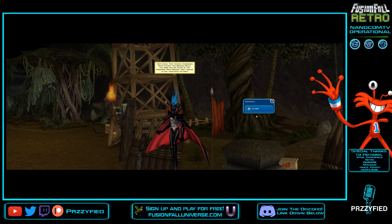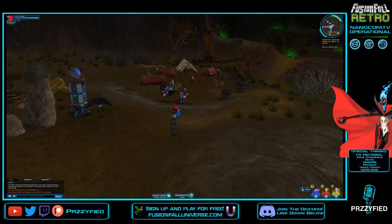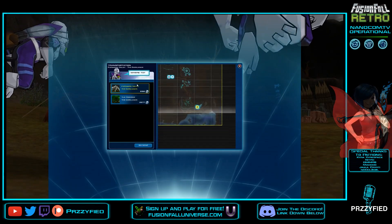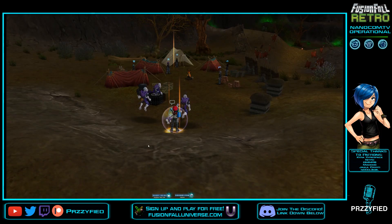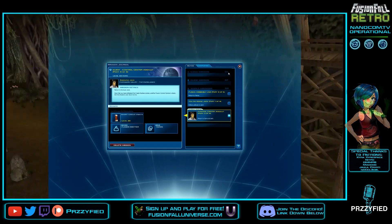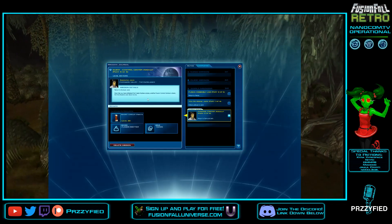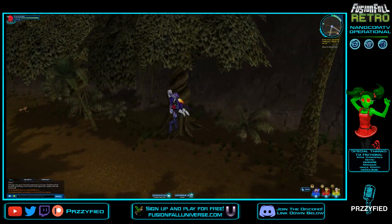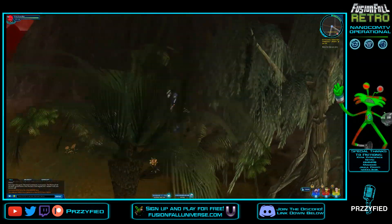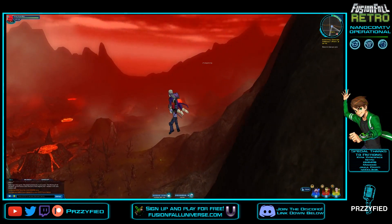Let's go back to Forsaken Valley because we've got to return our Control Center quest, our pickaxe, and talk to Tetrax. I actually didn't realize that the whole Control Center thing — we've shut down three control centers so far — is definitely a reference to how nanos used to be grouped, because it's too much of a coincidence.